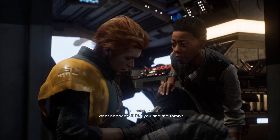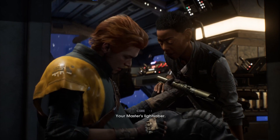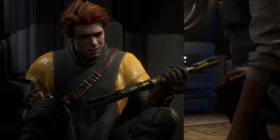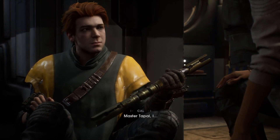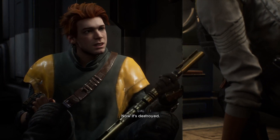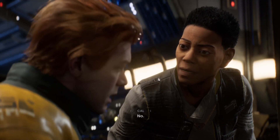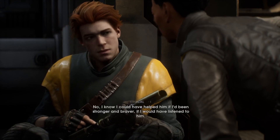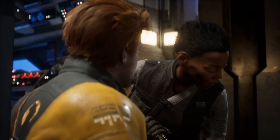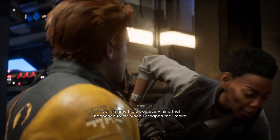'What do you do, kid? I got dead witches crawling all over my ship!' Oh, we're finally out of there. 'What happened? Did you find the tomb?' 'Your master's lightsaber.' 'I saw him — Master Jaro Tapal. I saw the day he died. I saw what I did.' 'Cal, now it's destroyed.' 'I couldn't save him.' 'Cal, you were only a child.' 'No — I know I could have helped him if I'd been stronger and braver, if I'd listened to him. I could have helped him, I know it.'